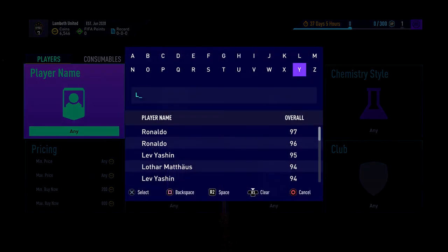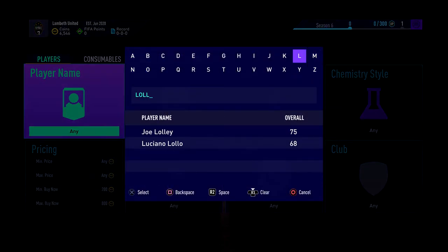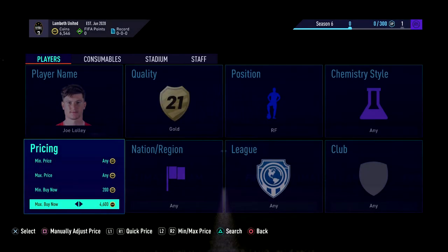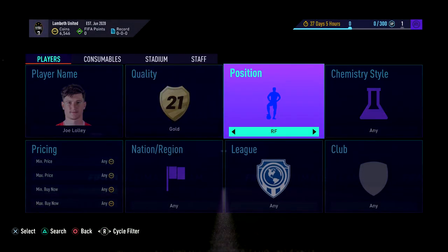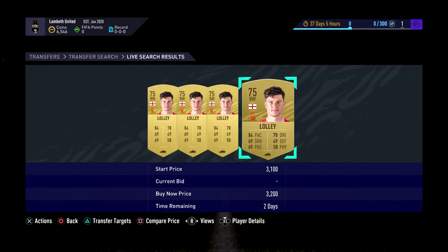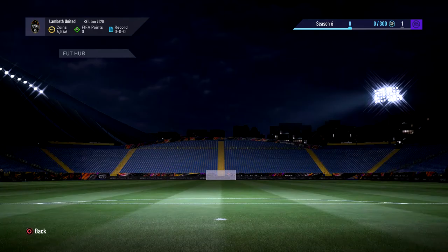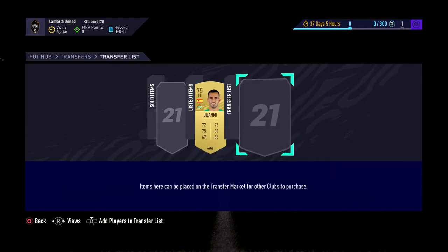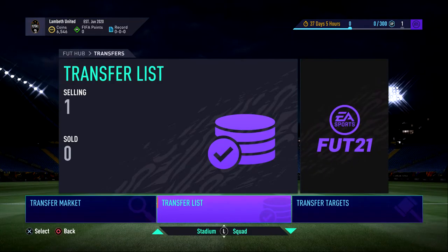I'll go and check Lolly now. I think he's normally a left or right mid. I'll check right wing if there are any right wing Lollies — there's one at 2K and we want to go about 2.3K for him. Those are the sort of ones you want to get. Excuse the transfer list, I've been doing the friend silver thing again.